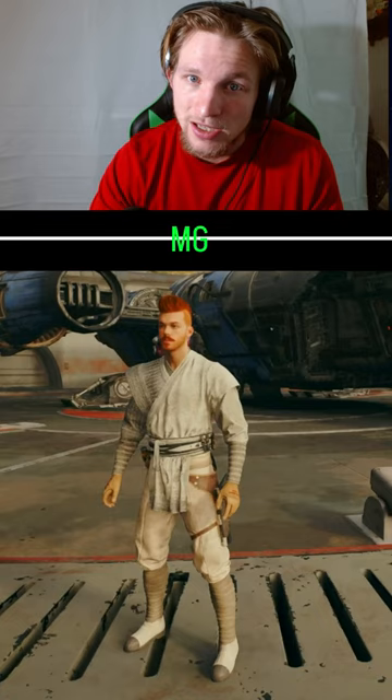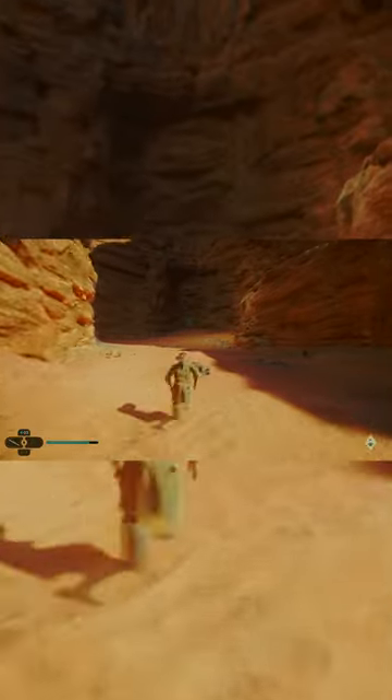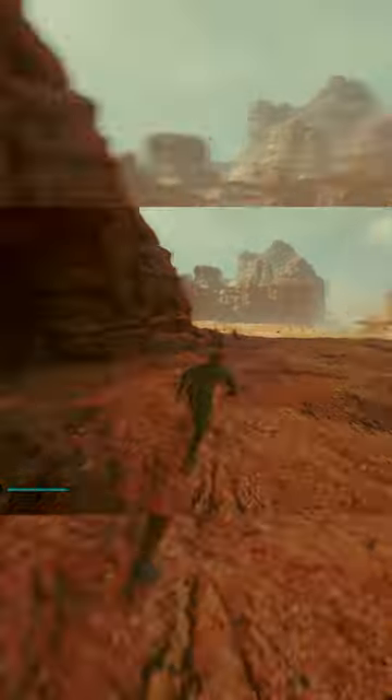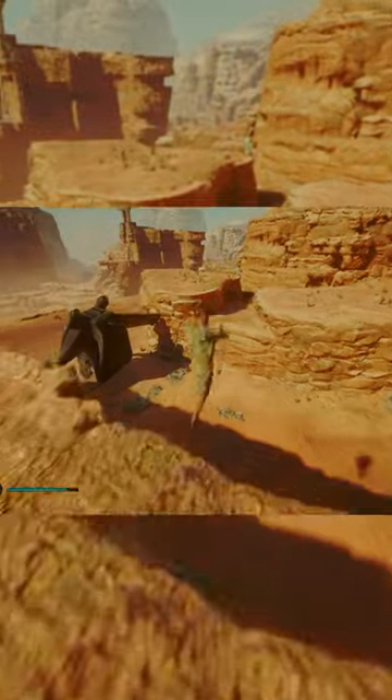Here are the steps to unlock the Exile Rope. First, you're going to head over to Jetta, then fast travel there to Trai Base — I don't know how to say that. As soon as you spawn there, you're going to turn directly around and run straight back, and there's going to be some rocks to your right.